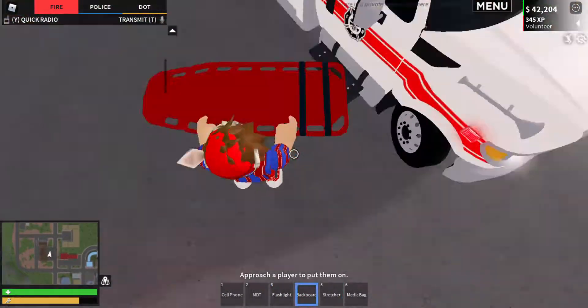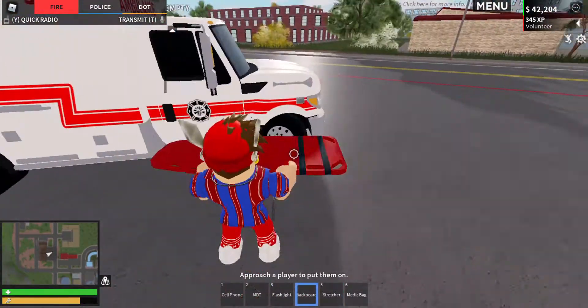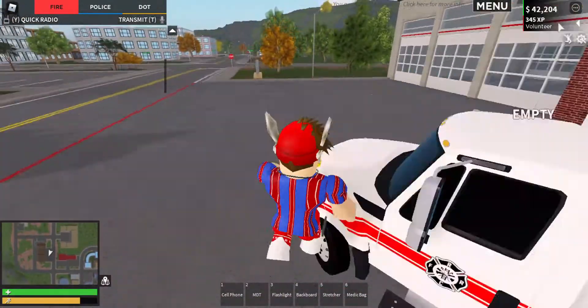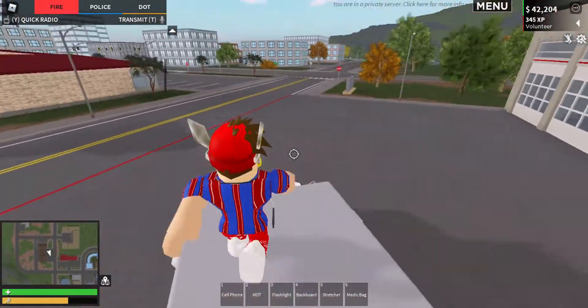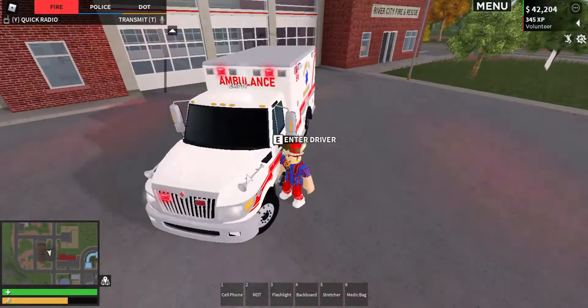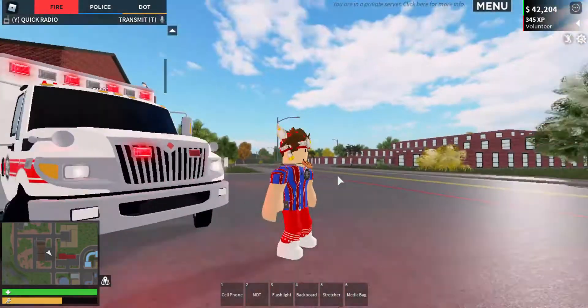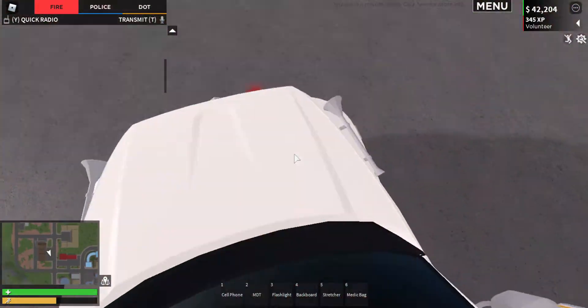They also had an XP boost which lasted about two or three days, which was very useful. I've only had like a hundred something XP on this team before, but now I have 345 because of that. It's easier to get XP on the fire team than on the police team. Those three things are included with the EMS week update.